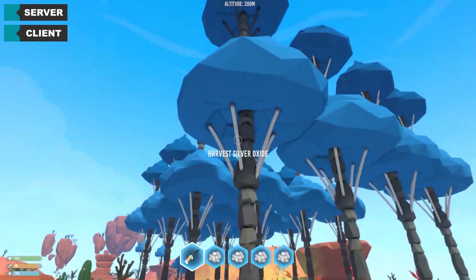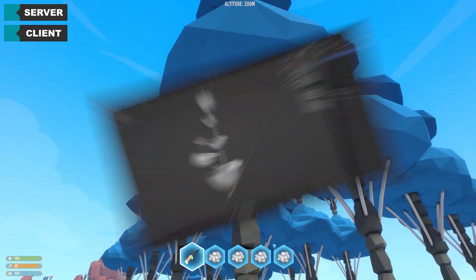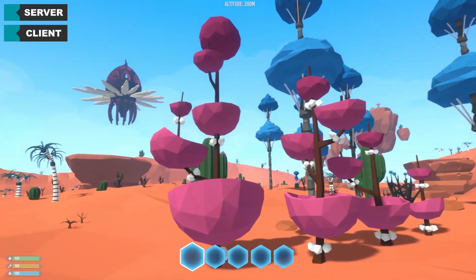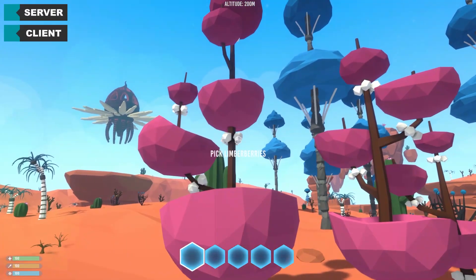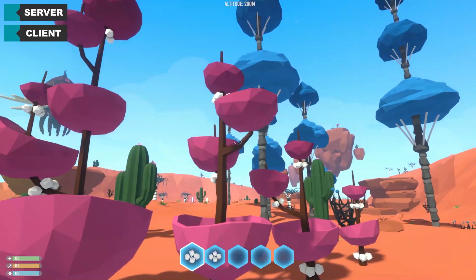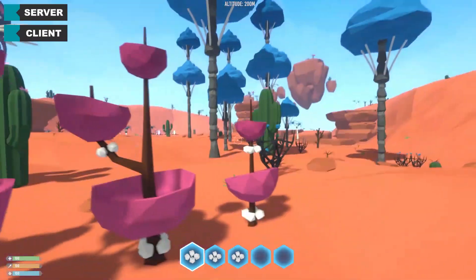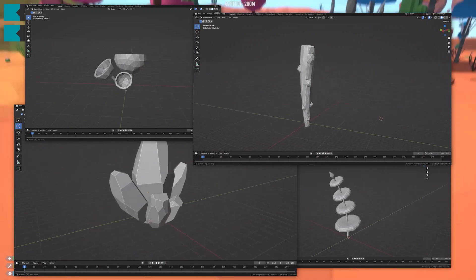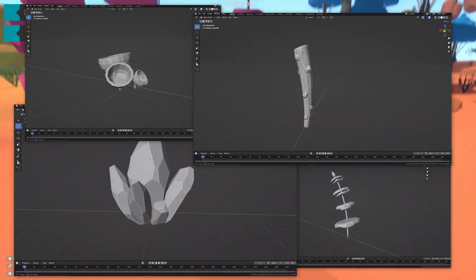The next plant is called the limber tree — nothing special about it, it just gives you limber berries. Something you can burn with the biomass burner or use for crafting, I don't know yet. As usual, I made variants and LODs so that when I have a forest, it will still run at a decent frame rate. I also made some other assets that I'm not sure will make it to the final game, but I'll see.